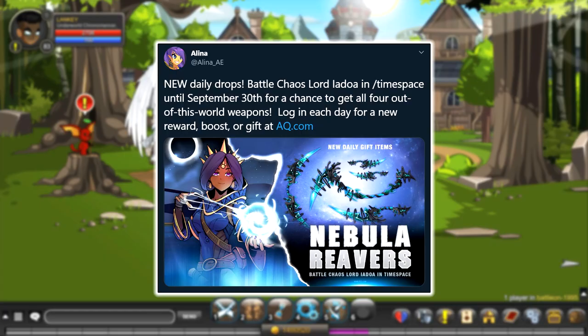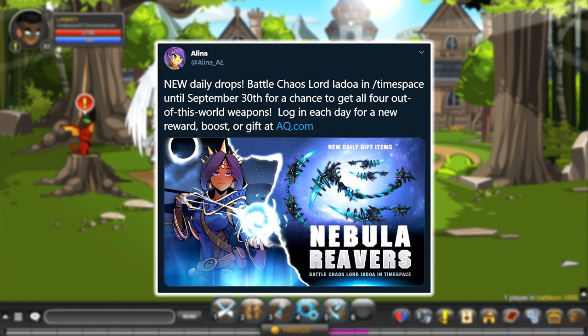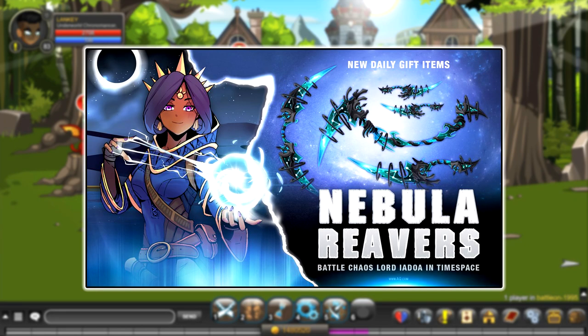Alina made a tweet saying: new daily drops — battle Chaos Lord Iota and slash time-space until September 30th for a chance to get all four out-of-this-world weapons. And as you can see in the photo attached, they are these really cool weapons called the Nebula Reavers.